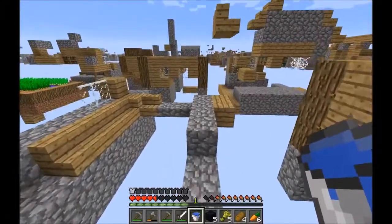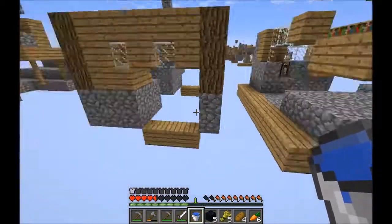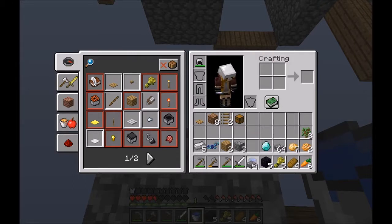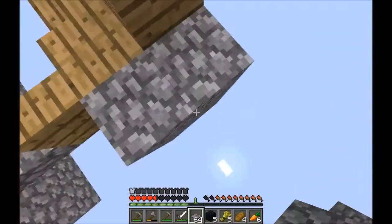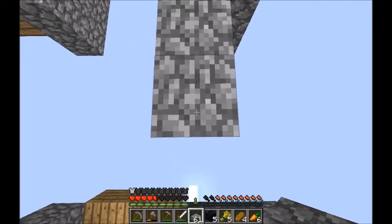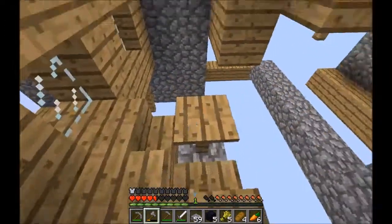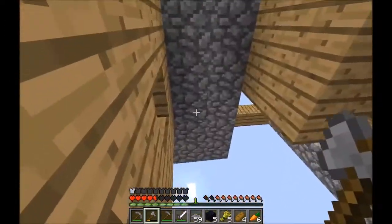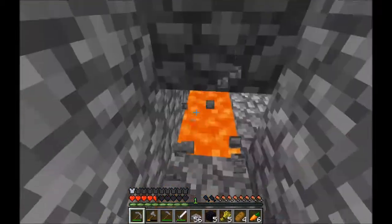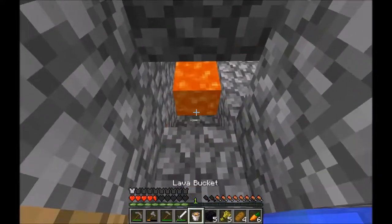Also, we have diamond horse armor, so if we run into a horse we can give it some very nice armor. Let's go off in this direction. That was a great find, don't you think? Should probably put this stuff in a chest or something. Oh well — there's our lava! Well, that was easy.